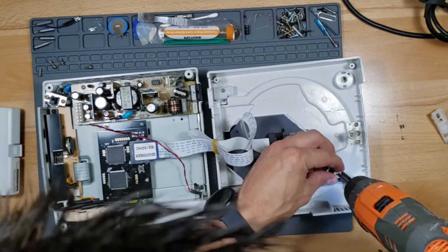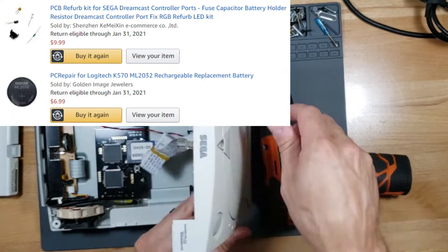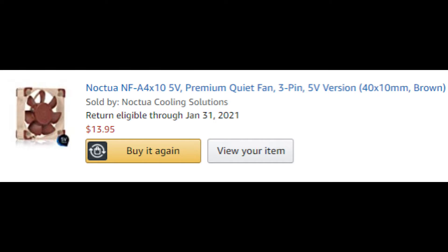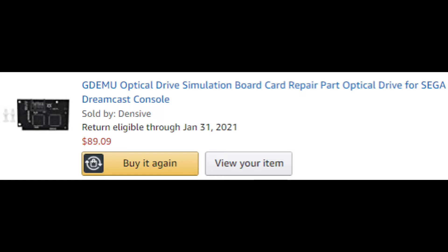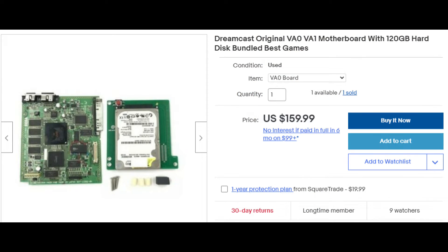Everything total cost me around $200: $30 for the broken Dreamcast, the controller port repair kit was about $10, the rechargeable lithium battery was $7, the capacitor repair kit for the power supply was $9, the fan was $14, the 3D printed fan mount and switch mechanism was $10, the HDMI up-converter was $30, the modded SD card reader board was $90, and the SD card itself was around $12. Note: if you have version zero, you'll need the hard drive with motherboard instead, which costs around $160 versus $100, so I highly recommend getting version one — it's $60 cheaper if you're going to mod it.